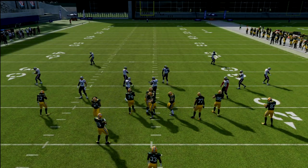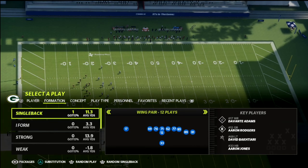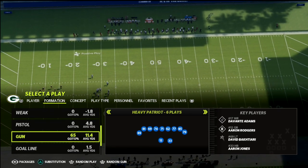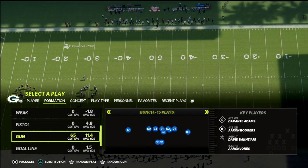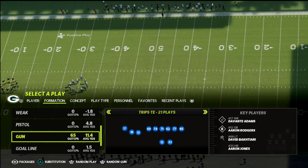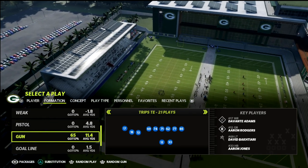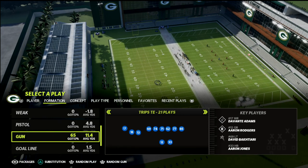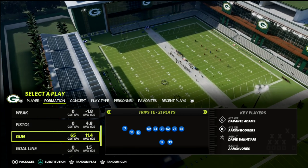In this video I'm going to show you my favorite passing concept right now out of the trips tight in. This concept will beat every defense in the game — it really doesn't matter what they do on defense. This is a great concept for passing, and if you're wanting something that can really just get you guaranteed positive yardage, it's my favorite third down play.